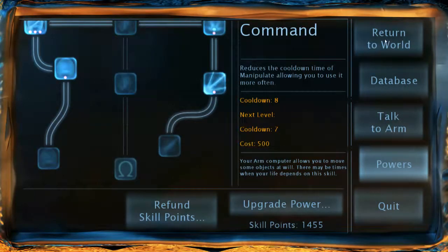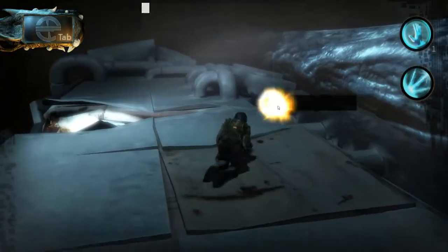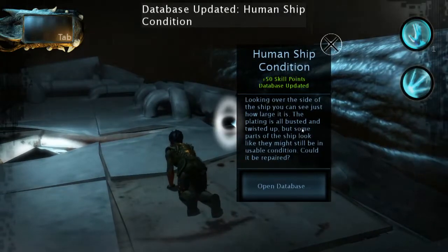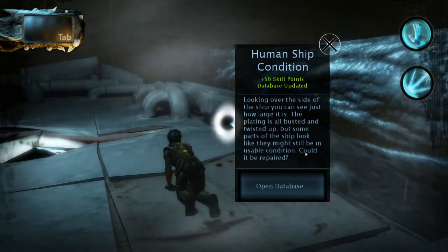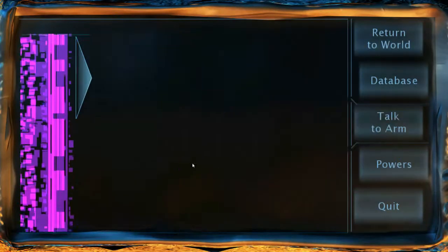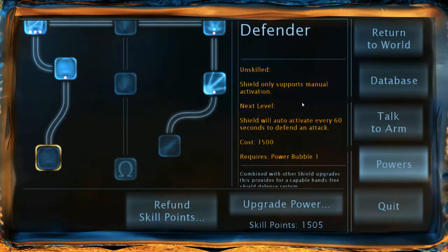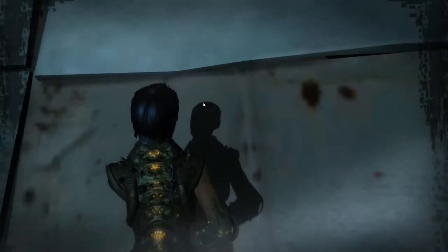Human ship condition: looking over the side of the ship you can see just how large it is. The plating is all busted and twisted up, but some parts of the ship look like they might still be in usable condition. Could it be repaired? Question is, will the arm let me? Nope, it's not going to. I could upgrade that now, but I can't use the shield yet, so I might as well wait.